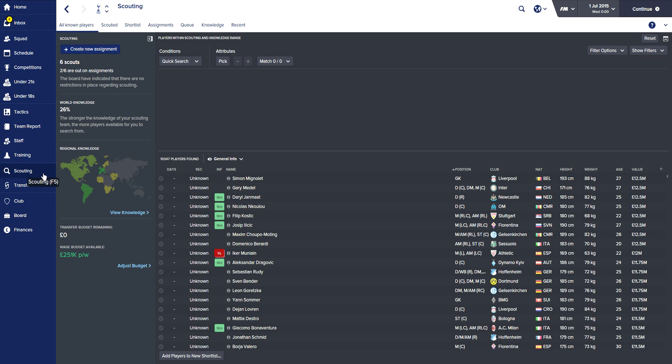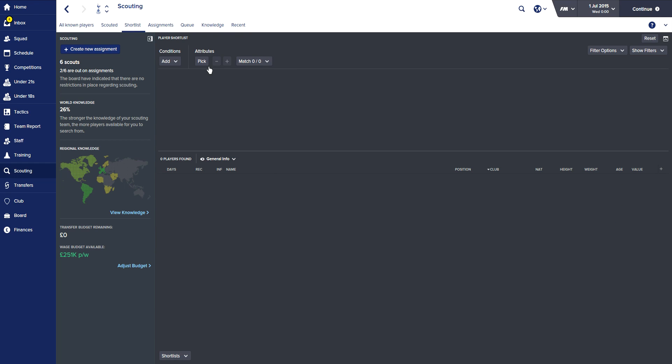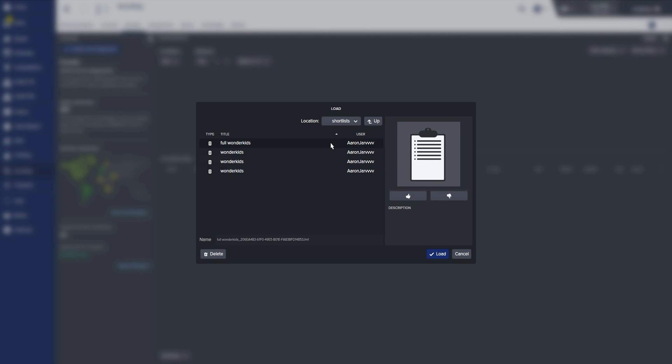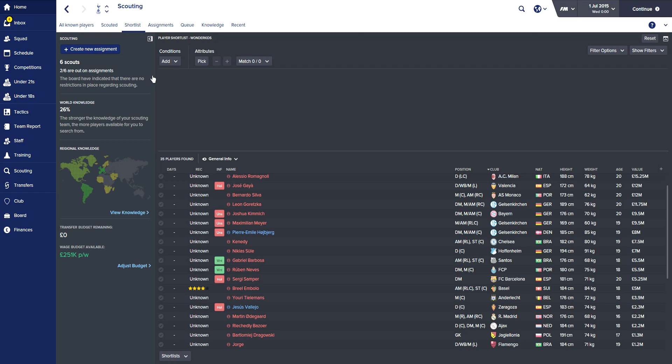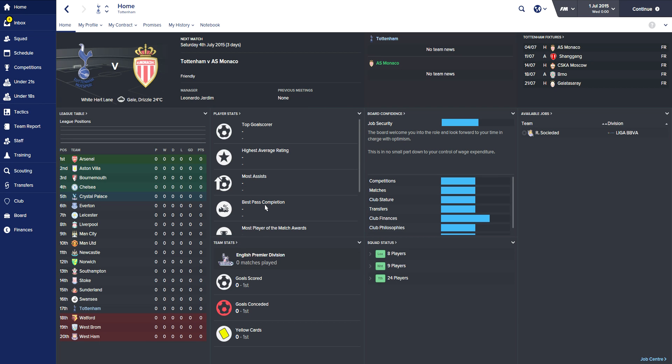Then last but not least, what you do actually want to do is watch my Wonder Kid videos - which probably sounds a bit stupid, but watch them. When I upload the last one, which will be goalkeepers, I'll be leaving a link to the shortlist of Wonder Kids down in the description. I go to shortlist, go to load shortlists, go to Full Wonder Kids, load - and as you can see, they're all the Wonder Kids for this year that I recommend, but I'm not going to show you too many of them because that's a bit of a secret.